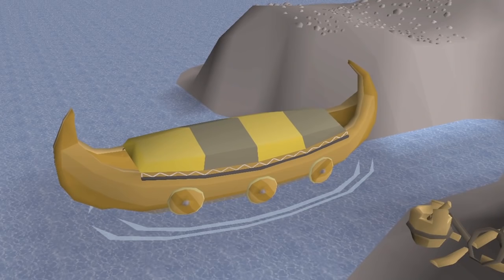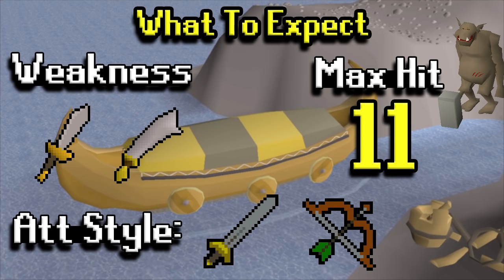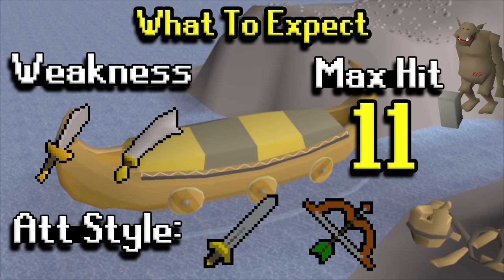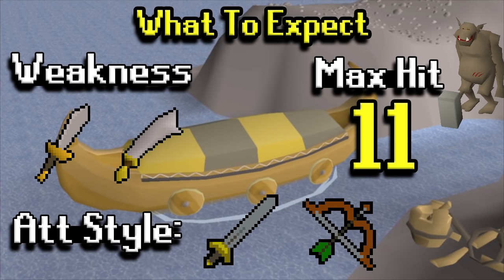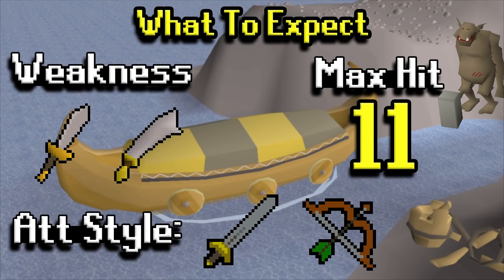Now moving on to regular Trolls. If you are going to be killing these, they're going to be weak to stab and slash, which allows the Dragon Scimitar to be a pretty decent option for mid levels. The max hit is 11, so not too bad. The attack styles they're going to be using will be melee or range — the range ones are kind of out of the way; you'll get hit by them a little bit on the way there, but realistically it should just be melee.